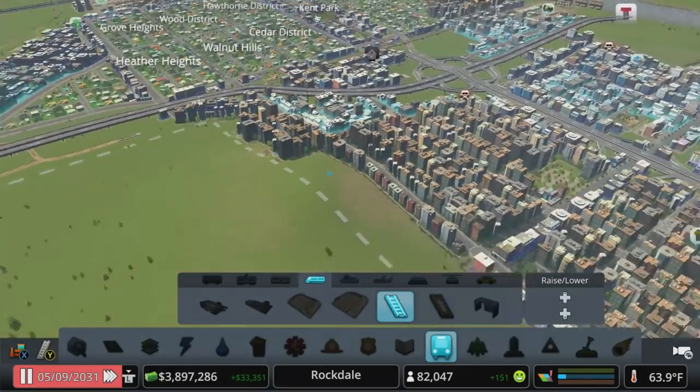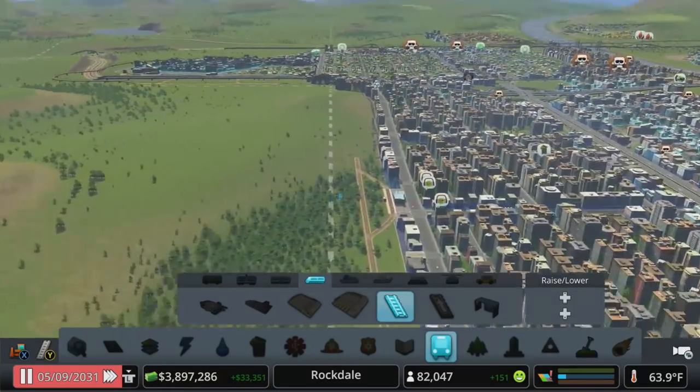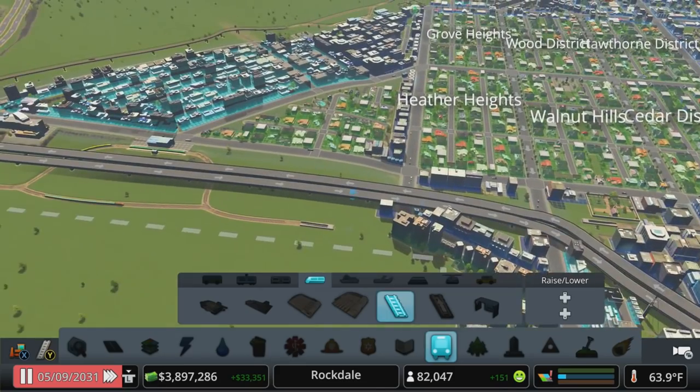We're going to go right by the station so that there's a bypass line. You always want a bit of a bypass line so that if a train is not stopping at the station, it doesn't have to wait in line behind trains that are — it can just drive right on by. This is a really steep slope. I kind of wish I had purchased over here so I could smooth this out a bit, but we'll make it work.